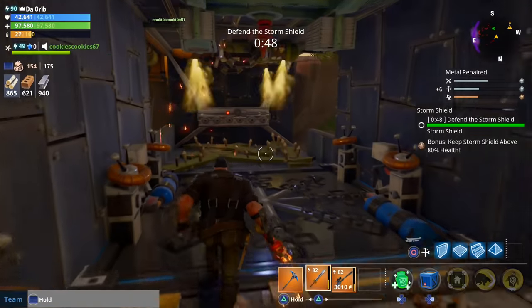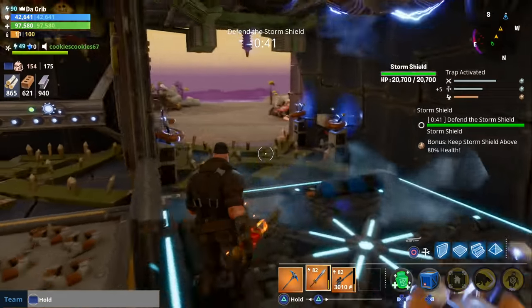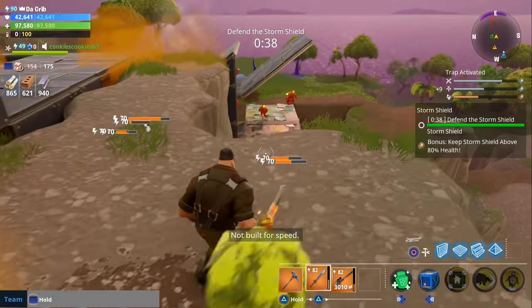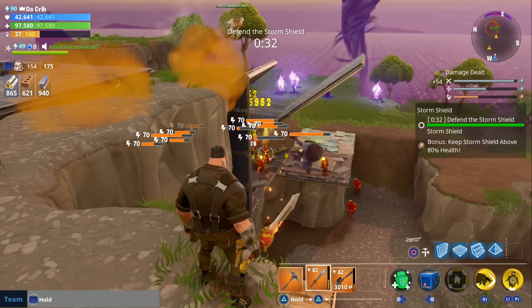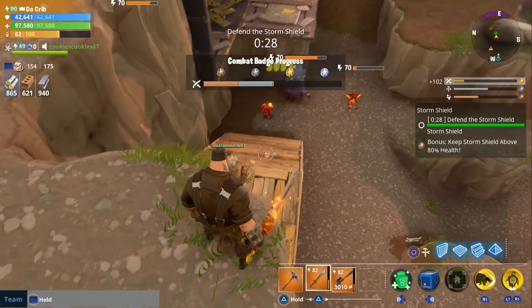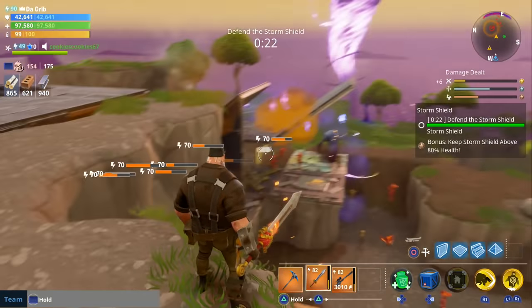That worked a lot better than when we tested it — we didn't have any traps when we tested it, so this one held up pretty good. You see how we have a little mini infinite loop over there? Cookies is in the infinite loop as well, but it just pushes them off and they have to go back up the hill and start over.